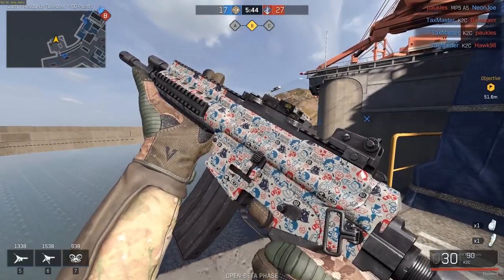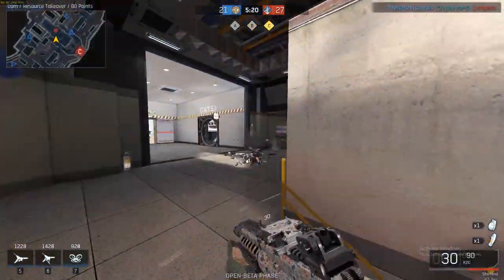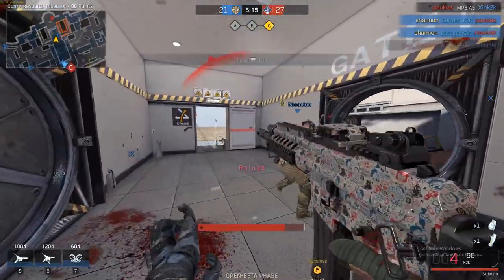Arguably the best low-magnification sight, the Clear Sight at level 21 not only looks insanely sleek but offers the best view window with its small reticle and even shows you your magazine count to help you think faster — all while looking very cool.